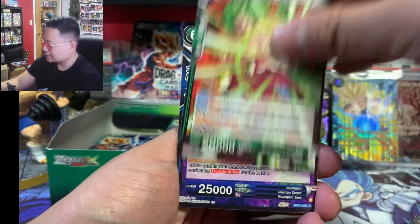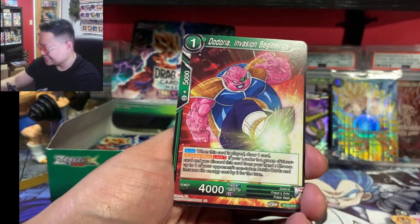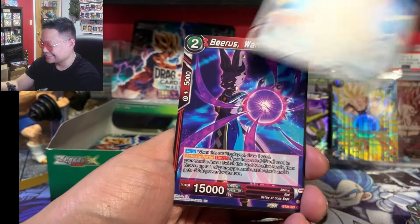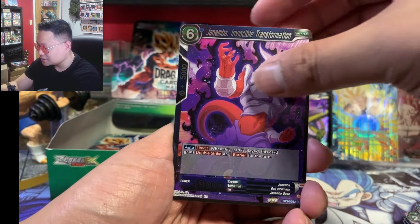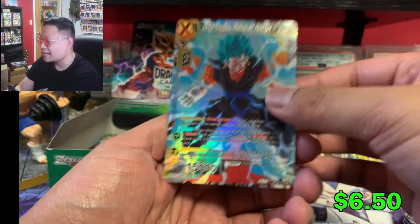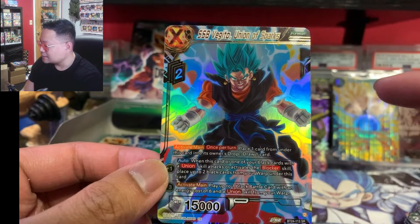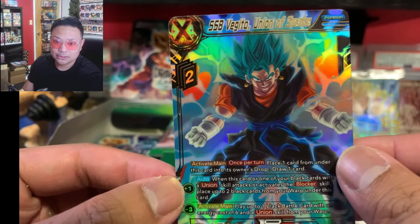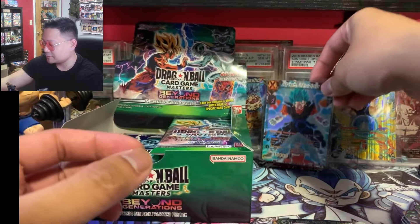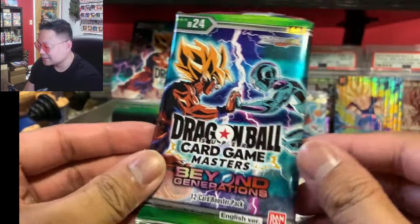Come on, give us that SLR — I just really want to see it in person, is it too much to ask? Janemba — actually that is a good SR to pull. I think this is one of the more expensive SRs out there. SSB Vegeto Union of Sparks — that's a nice hit, that's a good hit in my opinion. If you want to pull an SR, that is the one guys.